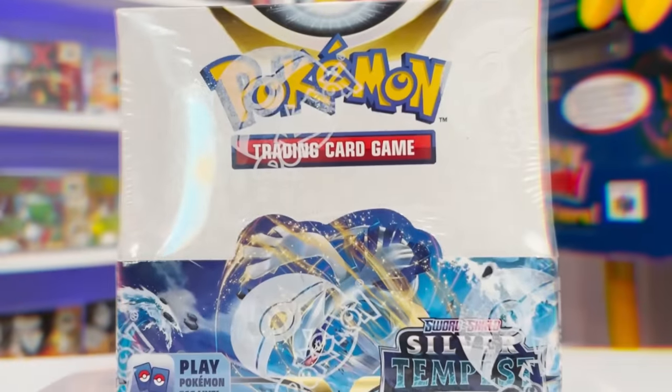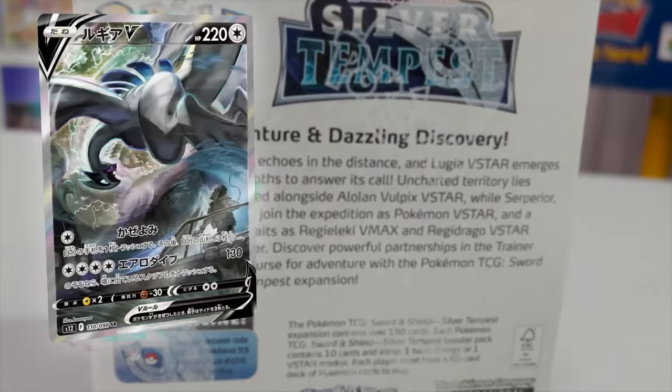The brand new Pokemon card set, Silver Tempest, is officially here. Well, not quite yet, because today we're actually going to be getting an exclusive look at this new set and open up an entire booster box. It features Lugia, Ho-Oh, Regidrago, and a ton more.